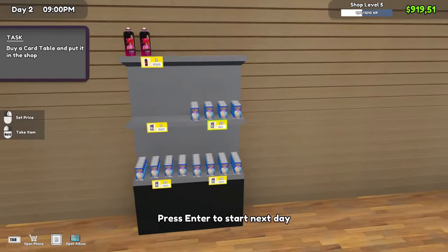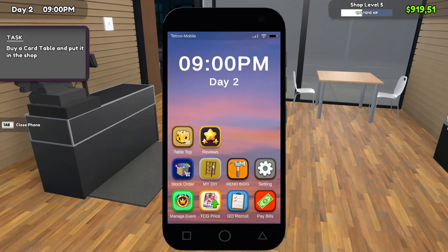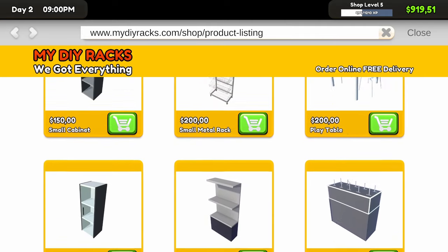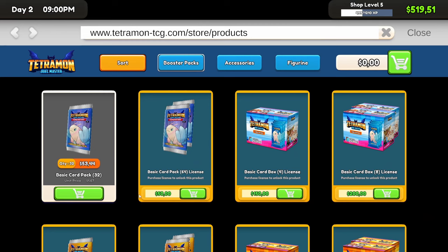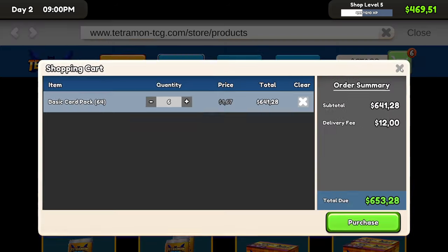That's time for us — let's close that. I think it's time to take care of business. The first thing we need is the display table — the small card display, that's our only option right now. Four hundred dollars. And then I can get the 64 license — I think the delivery is a little bit less on that one. Add a few of those, add that to our cart.